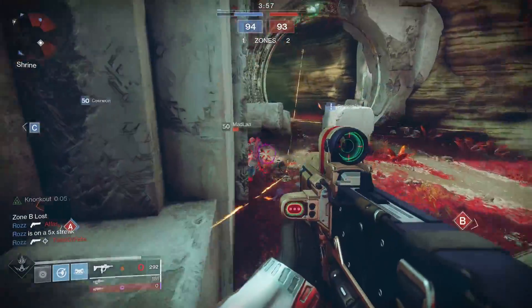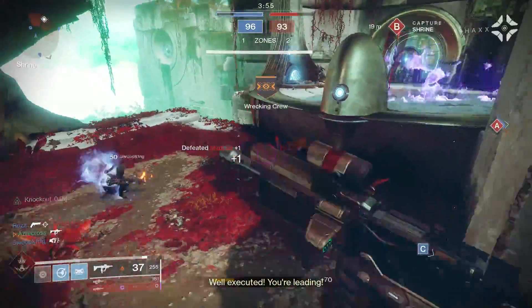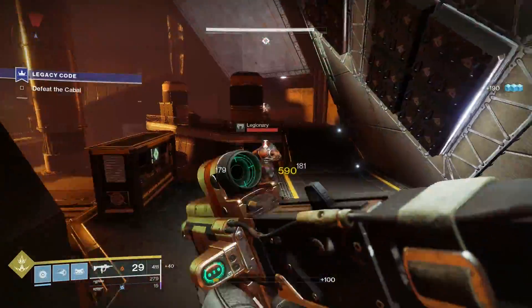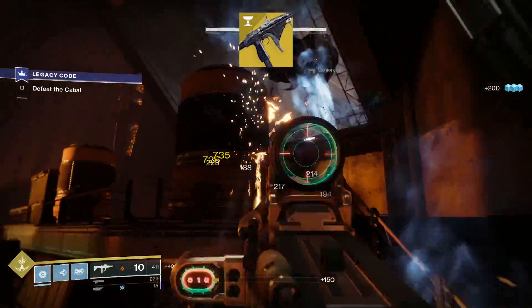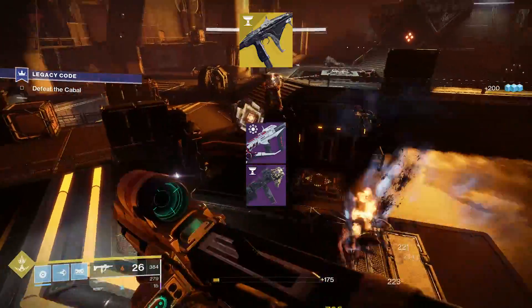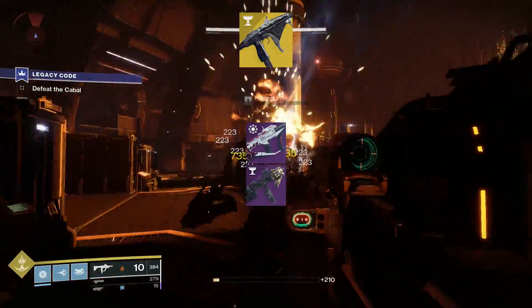So guys, that is Kallus Mini Tool. It's got some potency, it's got a fighting chance against things like Taraba and Recluse. The way I look at it: Taraba, especially in PVE, is the best SMG; Recluse is second; and Mini Tool with Surrounded plus Surrounded Spec is a close third.